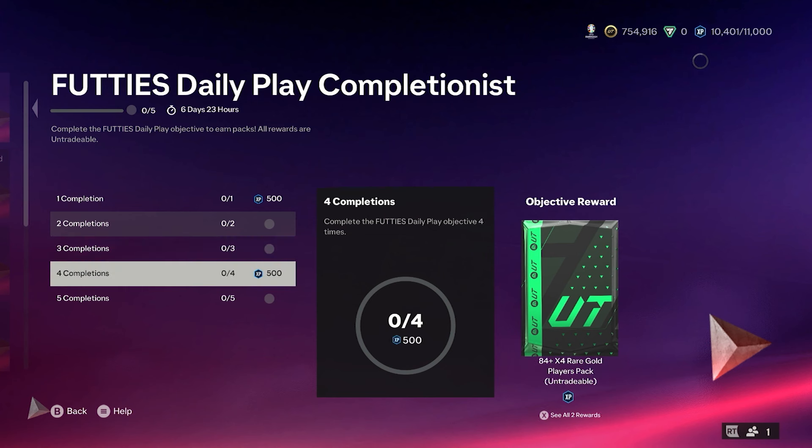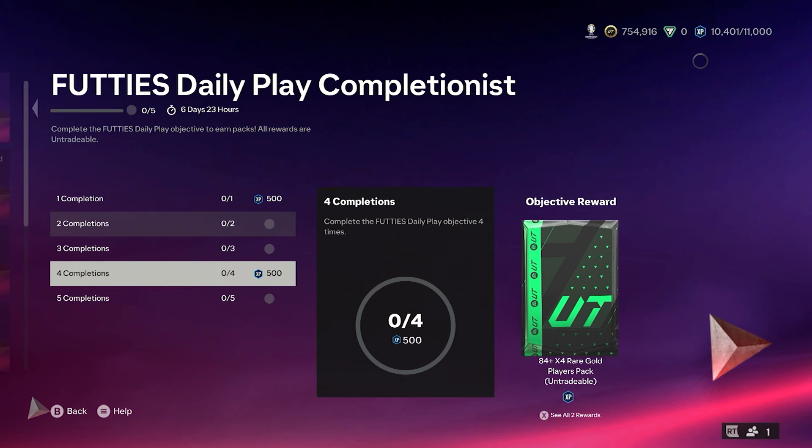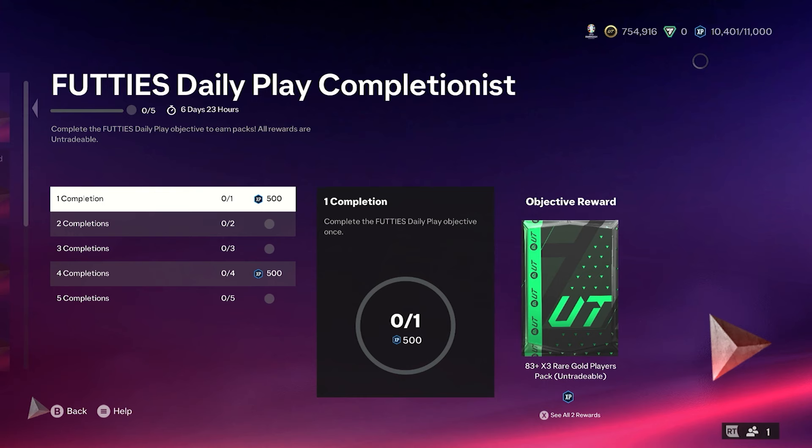You do get 1000 XP for finishing 4, and then the final one, you will get that lovely Cattuso as well. You also get an 85x5, 84x4, 85x2, 84x2, and an 83x3 as well.